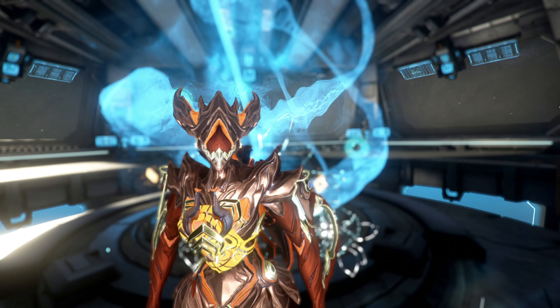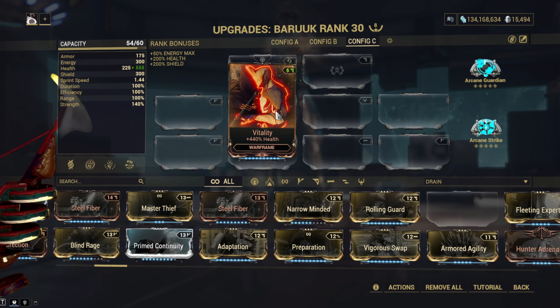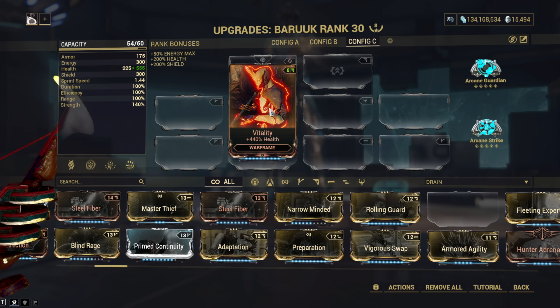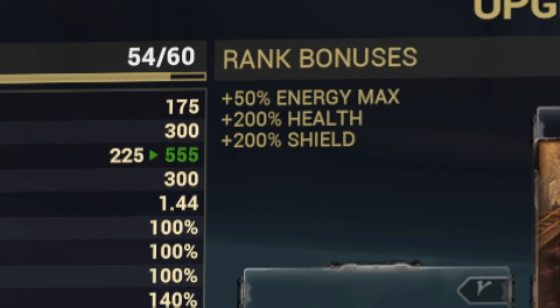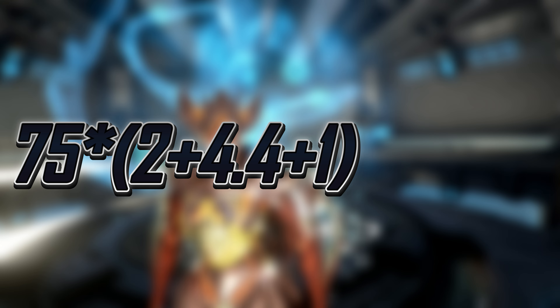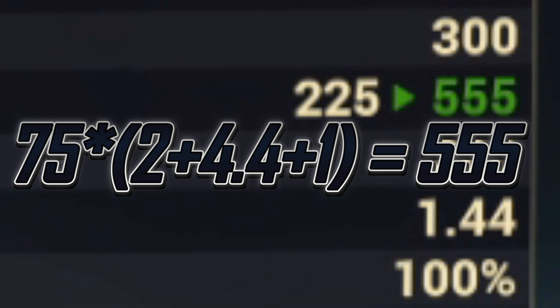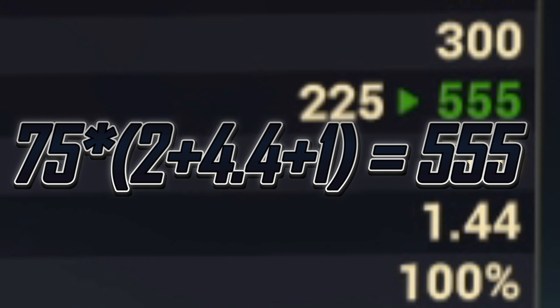I guess I should talk about why 440% of 225 obviously isn't 555. Well, our base health has already been multiplied by 200% since this Warframe is level 30. So removing those 200%, we get 75 health. 75 health times (200% plus Vitality plus 1, because that's how percentages work) and we get 555. Would you look at that.